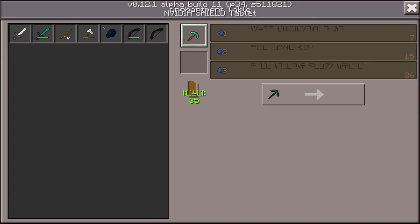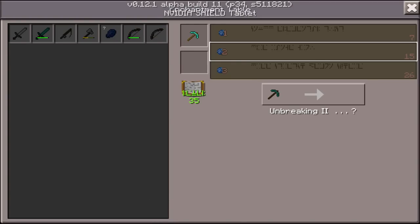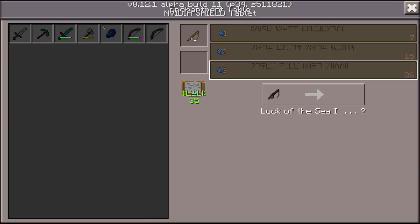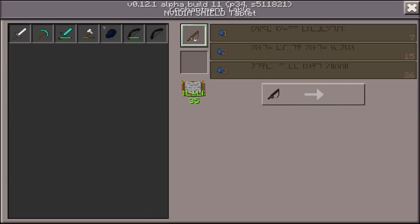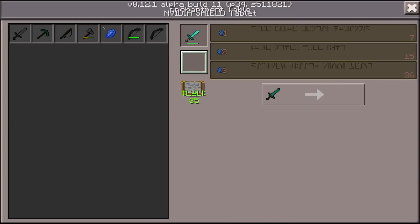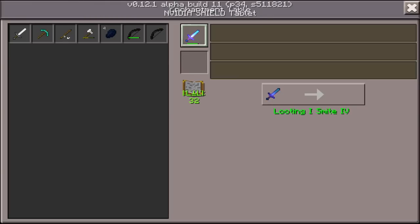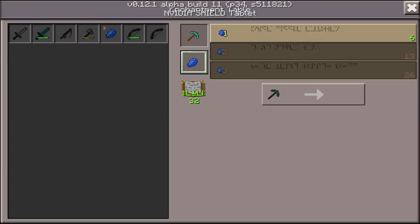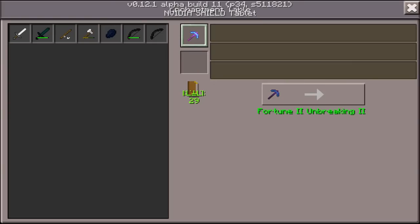Continuing here — Unbreaking 2, again not a guaranteed looting. What about the sword? Looting 1, Smite 1, or Fire Aspect 1. On the fishing rod: Luck of the Sea 1. Why are all these enchantments so bad? Well, let's try a looting sword — why not? Looting 1 on a sword. The result: Looting 1 and Smite 4. That's still pretty bad. Fortune 2 — there we go! That's what I'm talking about. Fortune 2 and Unbreaking 2 on a pick. I will take that.